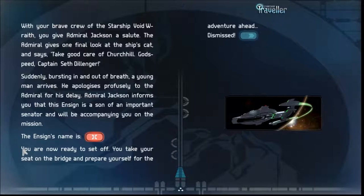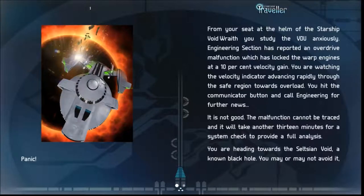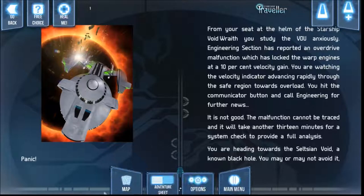The ensign's name is Jackass. He's late, he's probably going to save the ship, and he'll probably be the only one that survives. Take your seat on the bridge and prepare for the adventure ahead. Already we've got bad shit happening. From my seat at the helm of the Starship Void Wraith, I study the VDU anxiously. Engineering has reported an overdrive malfunction which has locked the warp engines at a 10% velocity gain — we're going faster and faster. I'll turn the music back on.